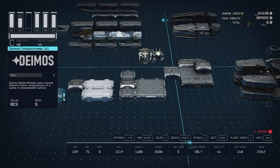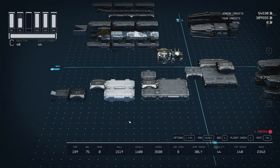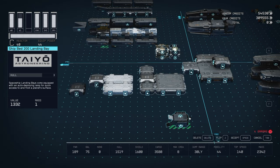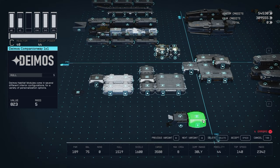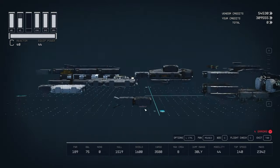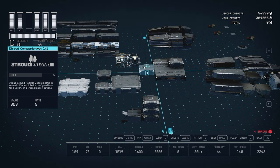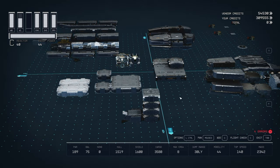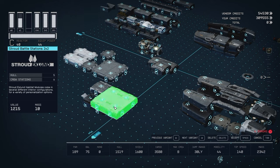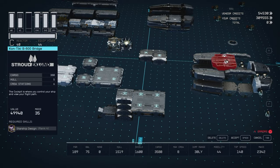We're going to start with the first deck and build our pathway from the ground floor to the bridge - I've heard it helps with ladder placement. Let's start with the Tio landing bay right here, and a Deimos companionway right behind it. Underneath that 1x1 goes a slim docker. Next we have a Deimos 1x1, another Deimos 1x1, and on the very top we have a Stroud 1x1. Our Stroud battle stations 2x2 hab is going to go right there, affixed to that anchor point. And then right in that spot we're going to put our B600 bridge.